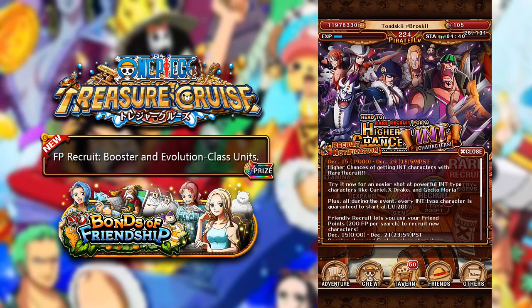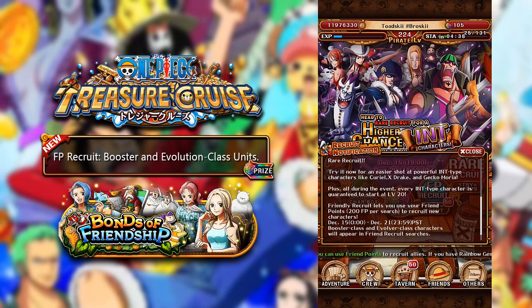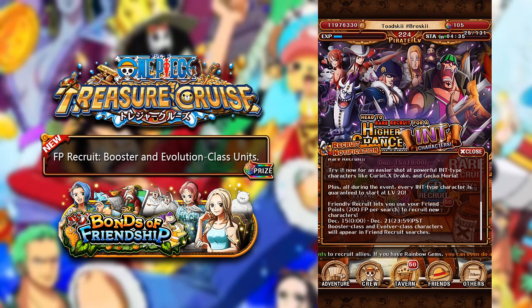If you go over to the tavern and have a look at the recruit notification, you can see that it says friendly recruit lets you use your friend points — 200 friend points per search — to recruit new characters. During this period between December 15th and December 21st, you will have a boosted chance of getting a booster class and evolver class units that will appear in friend point searches.